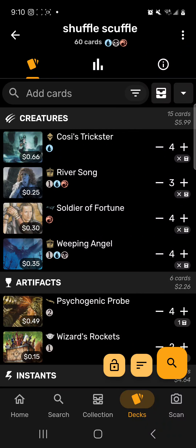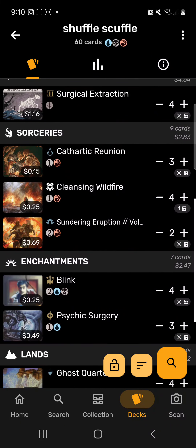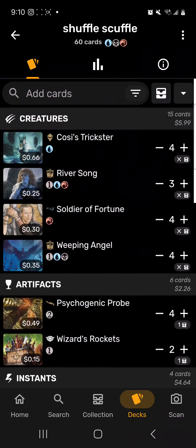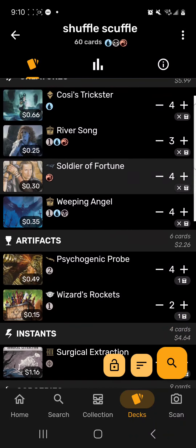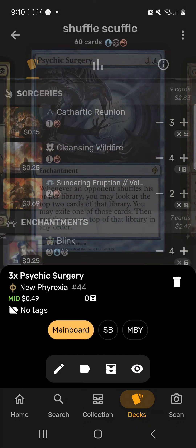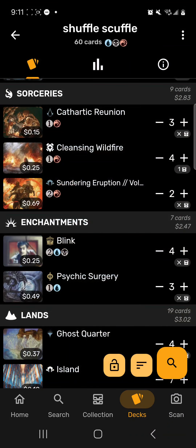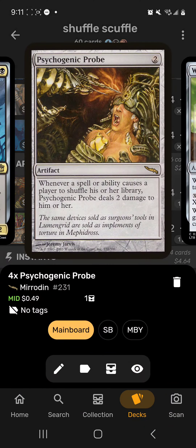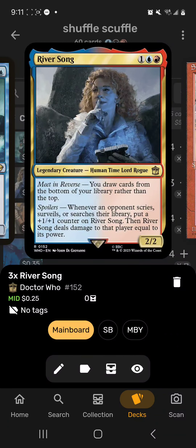Next up is Shuffle Scuffle — a strange deck built around making your opponent shuffle their deck, whether by searching or other effects, and then punishing them when they do. Cards like Cossy's Trickster, Psychogenic Probe, and Psychic Surgery make the opponent suffer for shuffling. Psychic Surgery gets rid of a probably decent card, Psychogenic Probe burns them, and Cossy's Trickster gets big. We also have River Song, which punishes opponents for scrying or surveilling.